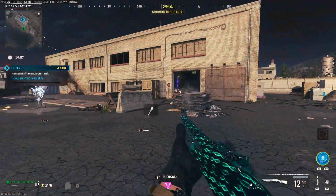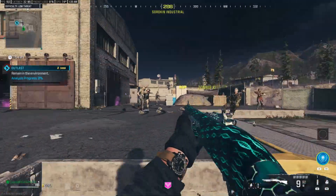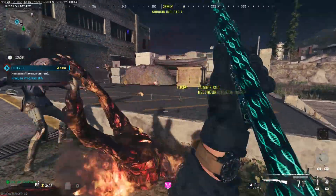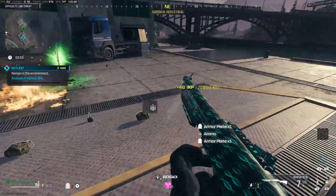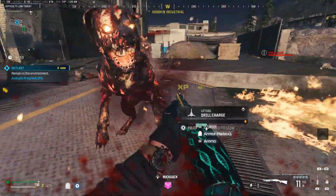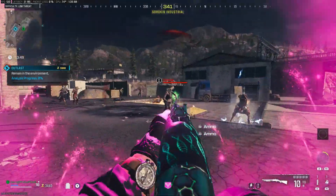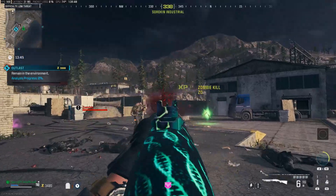Watch out for hellhounds — they're not incredibly difficult but they can get annoying because they actually spawn here unlike at the exfils. When you kill them, a pool of fire spawns underneath and can damage you, and they get really close really fast. If you have the chance, kill them first before anything else — killing them also damages surrounding zombies, which is a bonus. That's pretty much it, peace.